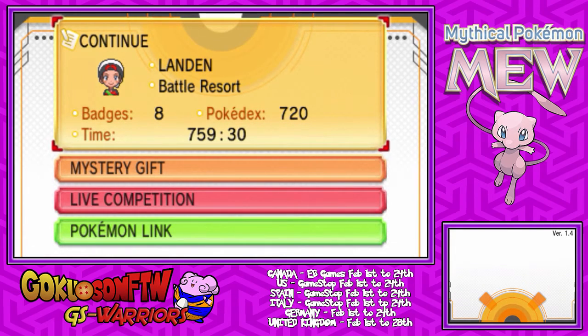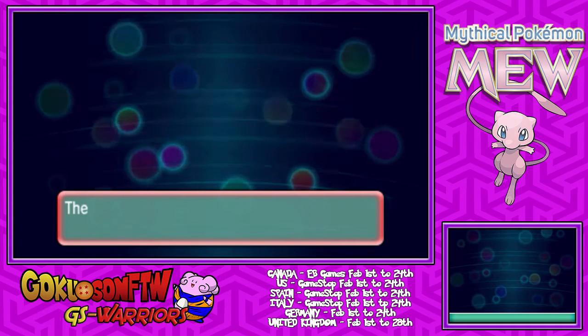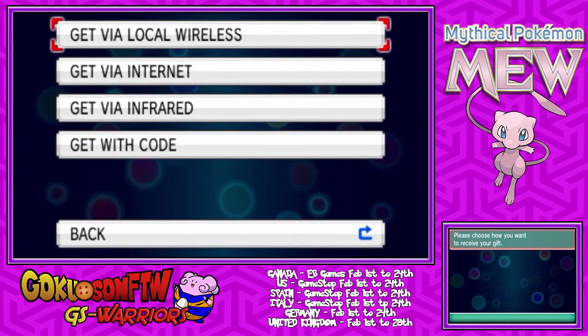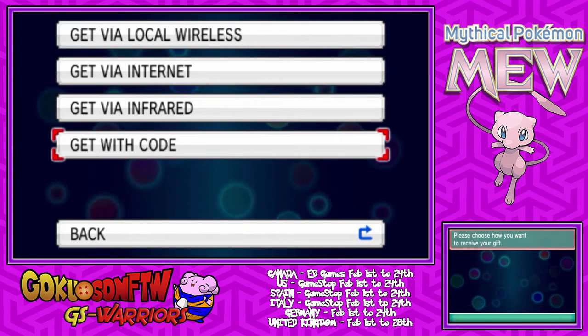So once you have your card, go into Mystery Gift right here. And once you do that, click on Receive Gift. It will bring up four options right here and you have to go all the way to the bottom and click Get With Code.